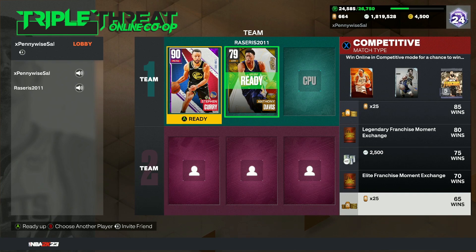The easiest way to explain it: if you guys can see on the right of the screen, kind of the bottom right, there is going to be the win totals. Right now I think I'm at like 63 wins, and we can see it goes 65, 70, 75, 80, and 85. Competitive counts for those wins, so if I win a game on competitive it will count towards that win counter and I'll have a chance to get Kenya Martin, Andrew Wiggins, and that Ferocious Pack.